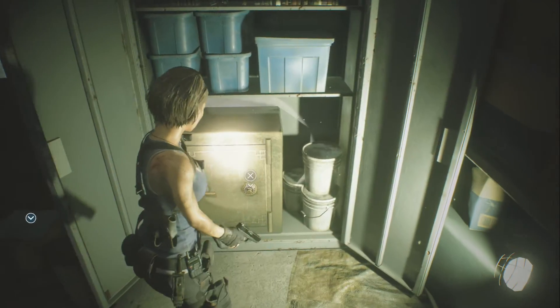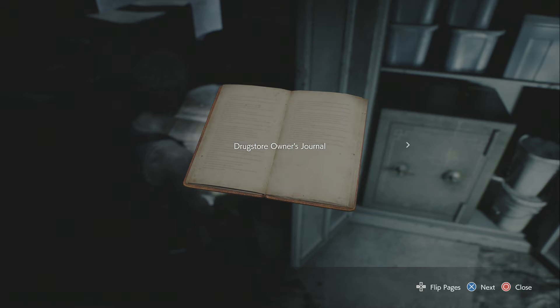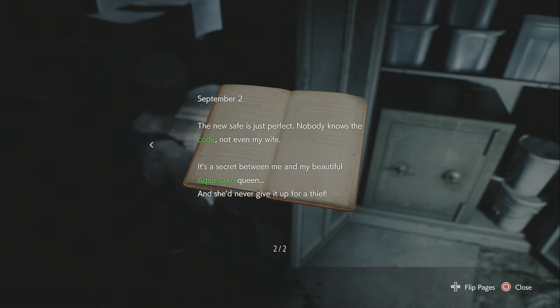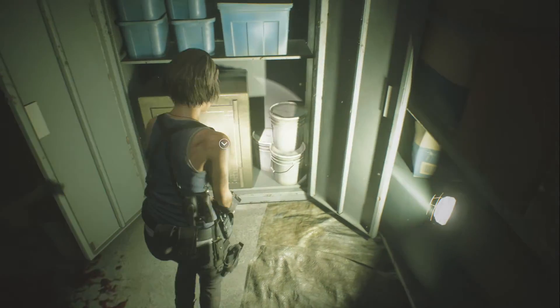918. And this is where you would find the clue right here — the Drugstore owner's journal. It will say September 2: 'The new safe is just perfect. Nobody knows the code, not even my wife. It's a secret between me and my beautiful Aquacure queen. She will never give it up for a thief.' So, 918.